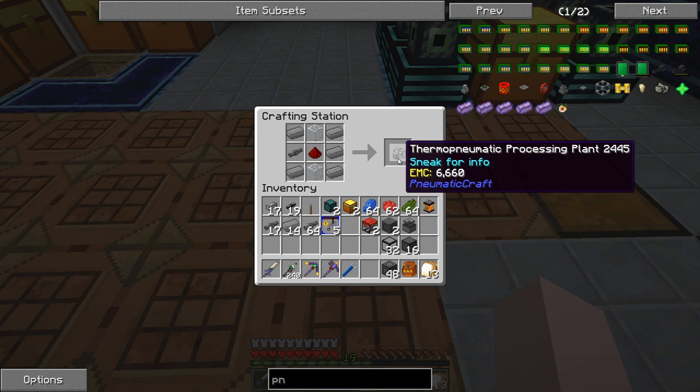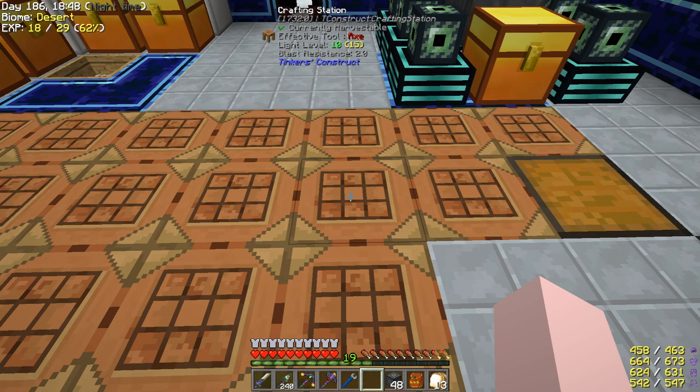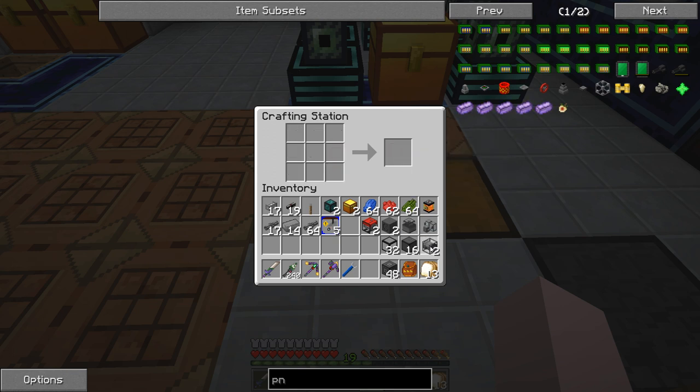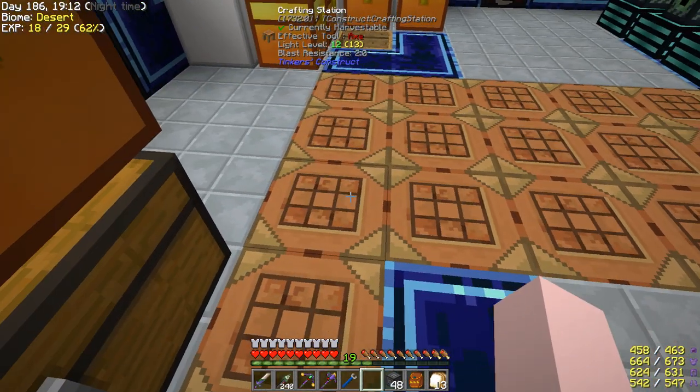And a thermo pneumatic processing plant - that's simple to craft. We're going to use two vortex tubes. You've got to put heat for both of these things I just made. The vortex tube is probably one of the faster and easier ways to do it. I'm not sure about mod interaction with this mod - I get some weird results sometimes, so I've decided not to try a Eulorium or a nuclear bomb, especially since I'm going to have rednet signals going around.